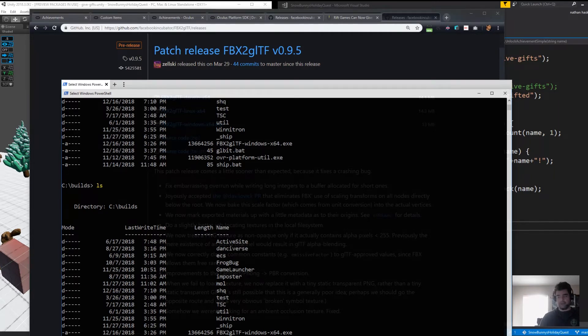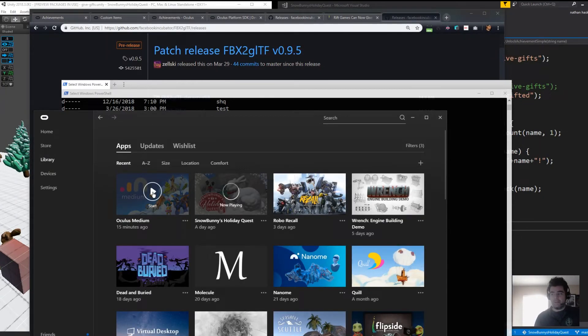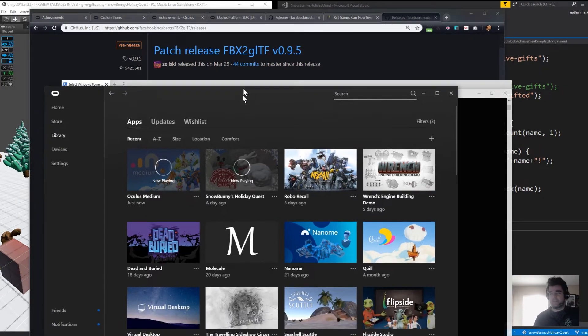Take your GLB file, put it to the side, and get ready to upload that to Oculus Home. We're going to step through that in just a minute. But first I'm going to walk through this process in Oculus Medium, which I think is probably the easiest way to do this whole thing. Not everybody's using Medium, but we use it here at BunnyGun a lot, so this works out well for us.